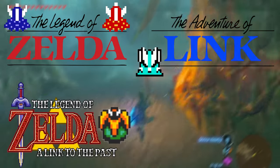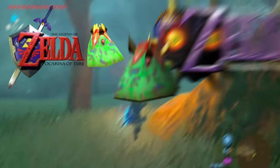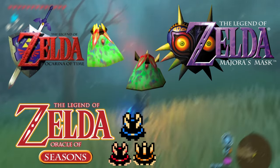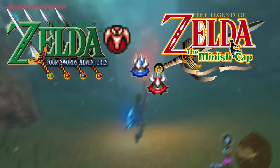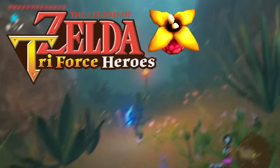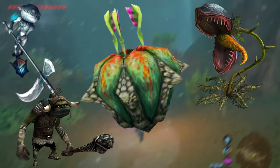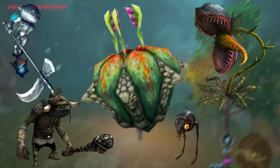These guys appear in The Legend of Zelda, The Adventure of Link, A Link to the Past, Link's Awakening, Ocarina of Time, Majora's Mask, Oracle of Seasons, Oracle of Ages, Four Swords Adventures, The Minish Cap, Twilight Princess, A Link Between Worlds, Triforce Heroes, and Cadence of Hyrule. I absolutely love the style of these guys from Twilight Princess. The enemies in that game fall so well with the ambience of that game, plus I like the fact that they look like small little desert plants.